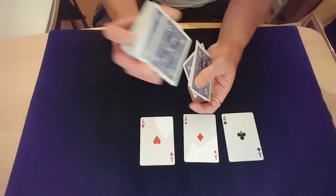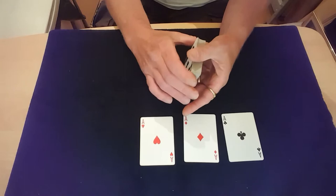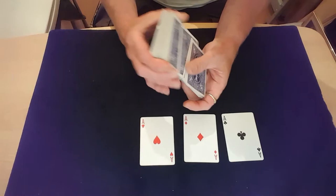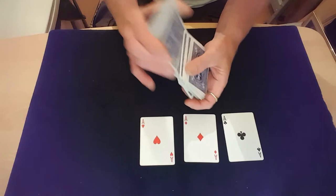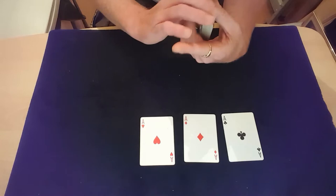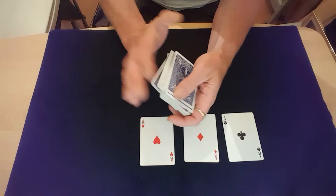Then shuffle everything on top of the ace of spades. You can use any method you like, but I think this looks really fair: shuffle the top card off, slide it onto the bottom as you slide off the ace of spades — bottom retention — just holding that ace with your fingers as you slide the top and bottom cards together, keeping the ace on the bottom, then shuffle off the rest of the pack. So you've got your ace on the bottom.